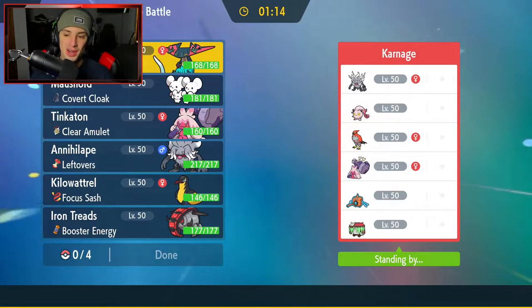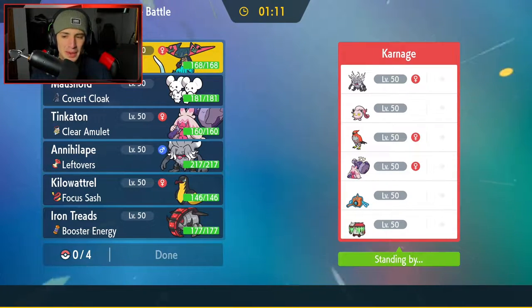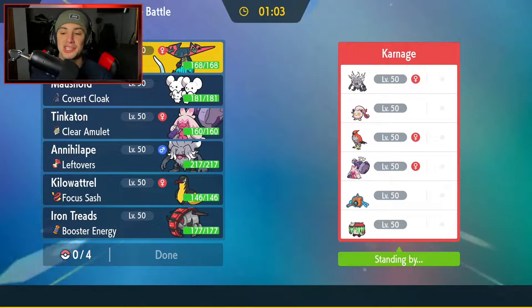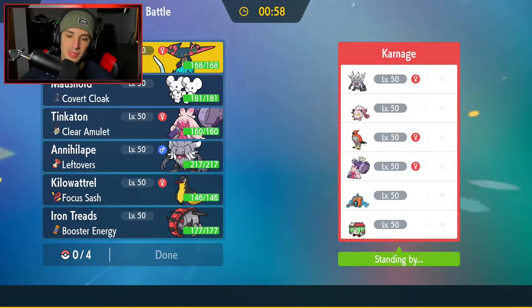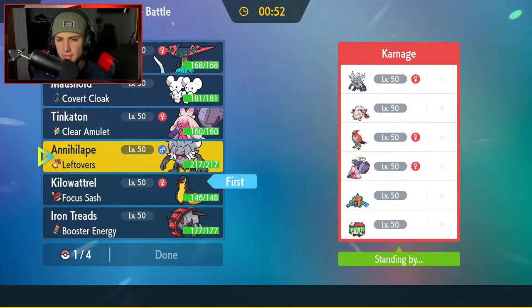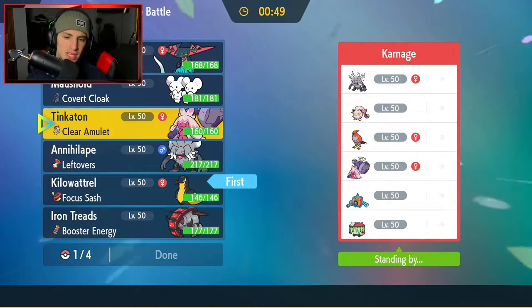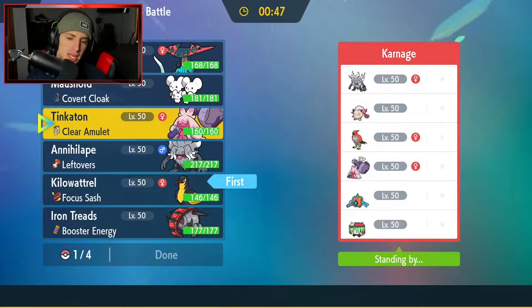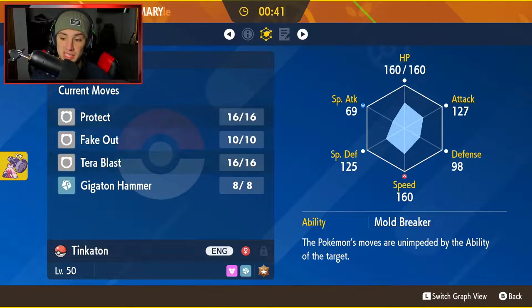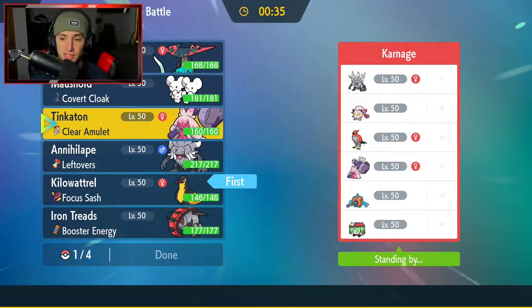First match coming at you guys — we are going up against a semi-Trick Room slash semi-Tailwind team. They have Talonflame to set up Tailwind, and Scream Tail to set up Trick Room, so this team can go either way. They also have Annihilape, Tinkaton, Gigaton, Brute Bonnet, and Rotom-Wash. I kind of want to lead Kilowattrel to threaten their Talonflame. I'm checking its speed — 160 with Speed Boost — so if they lead Tinkaton we could outspeed it, which would be really good for us.